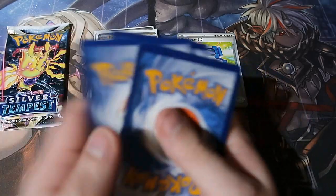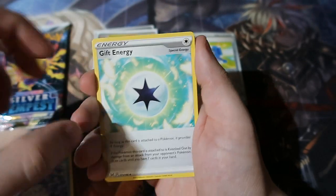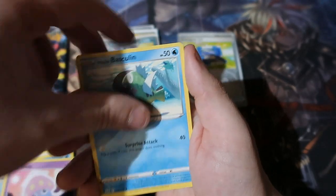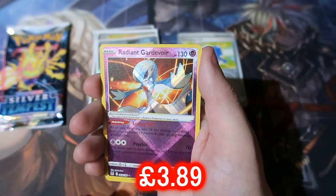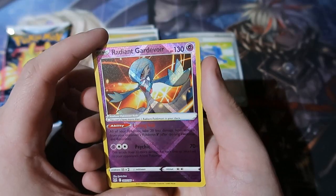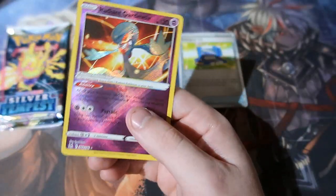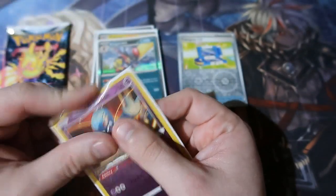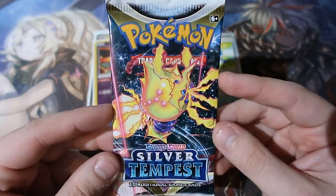Psychic Energy, Unidentified Fossil, Gift Energy, Fantina, Paras, Inkay, Basculin, Phantump, a Malamar. Oh! There you go — a Radiant Gardevoir! Very nice! Very good, very nice! It's not the best, but either way we get ourselves a Radiant card, which is very good in my eyes. I'm very happy with that. Great pull right there, but now for the main attraction — Silver Tempest!